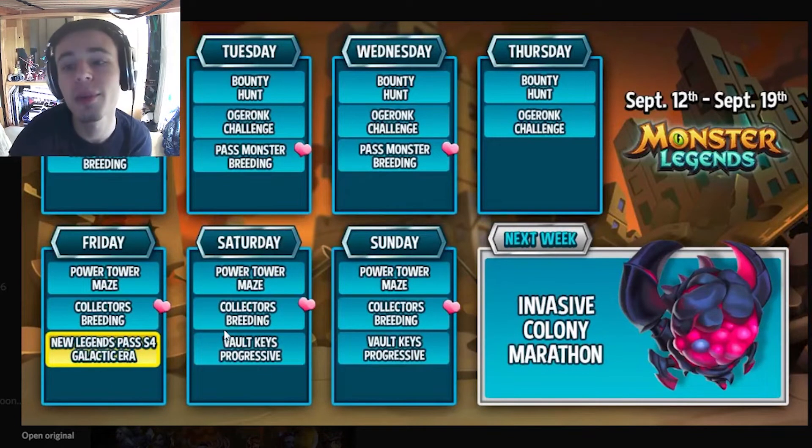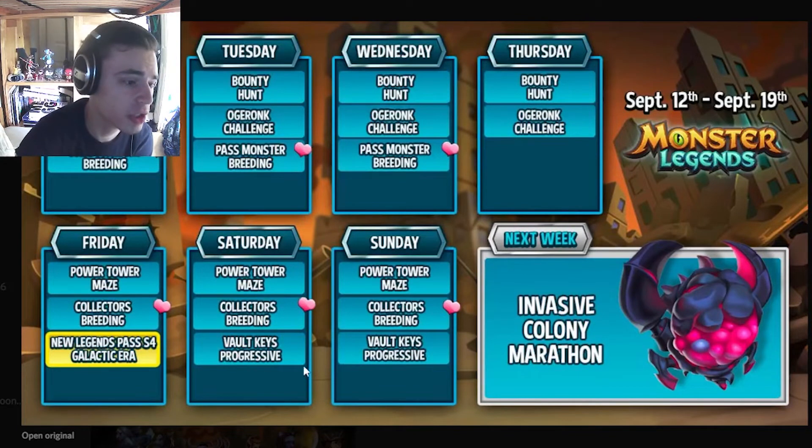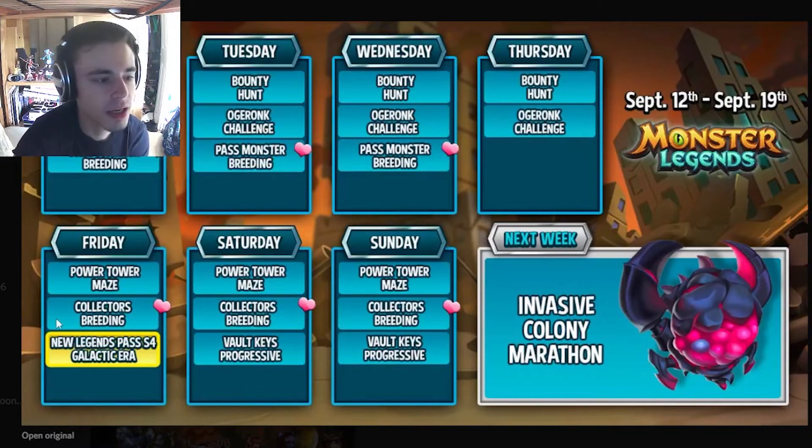The free Legends Pass monster should be in Monsterwood, so he'll be pretty easy to get — definitely try to get him. On Saturday, the brand new Valkys challenge starts, so make sure to do that and try to unlock some more slots in your monster vault to clear space on your island. Overall, make sure to do all the new stuff in the new Legends Pass, the new multiplayer monster, the maze, and the bounty hunt. The breeding events are great as well.